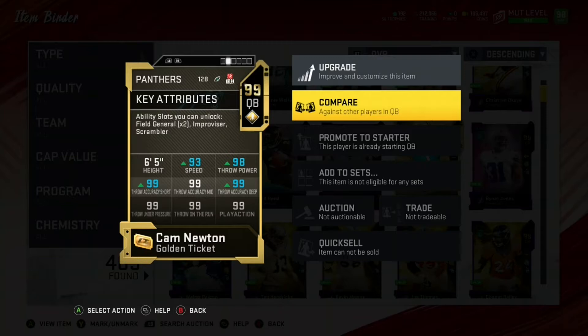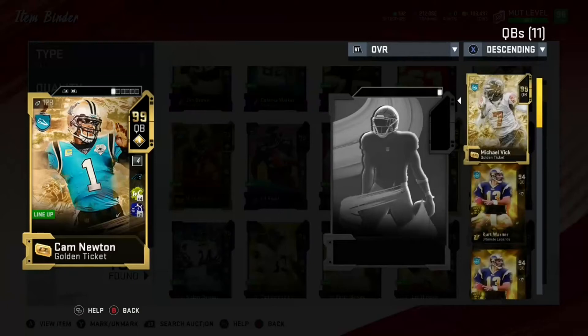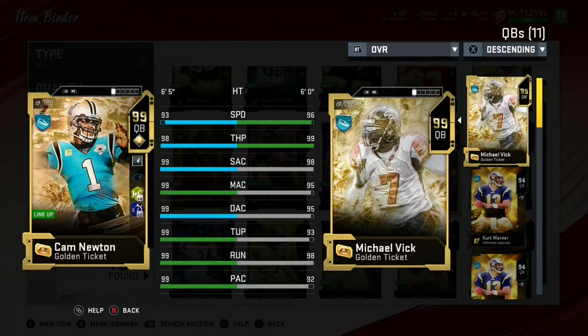So 6-5, 93 speed — not plus 3 speed — and look at all those 99 stats. Thresholds are a thing so I guess it's the same as 91 for everything. I'm going to compare him to Vic real fast so you guys can see the comparison.